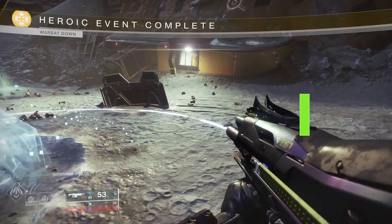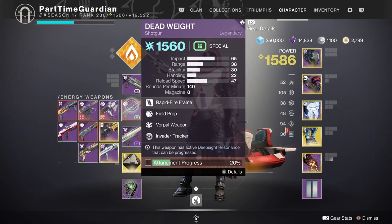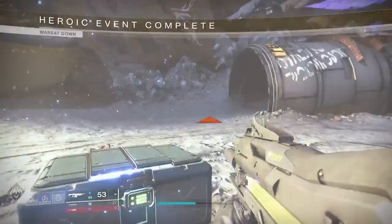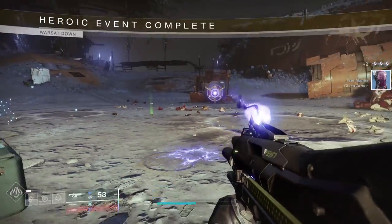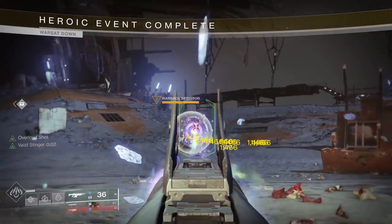Always have Deep Sight weapons equipped at the end of a match. Even if you don't use the weapon at all, switch over to it before the activity ends and you'll get anywhere from 20% up to 50% Deep Sight progression — without having fired a single shot with that weapon in the activity.